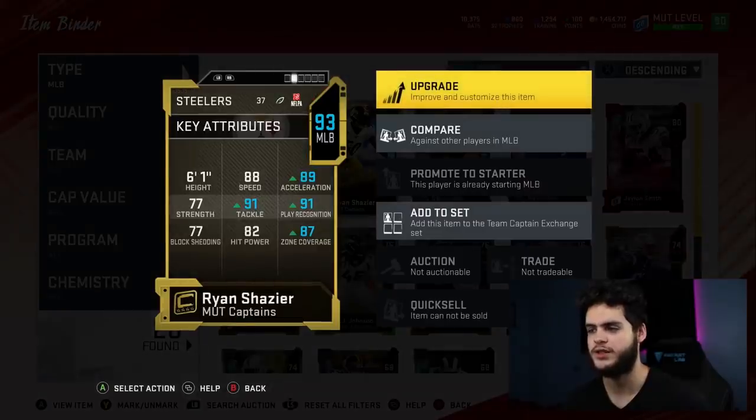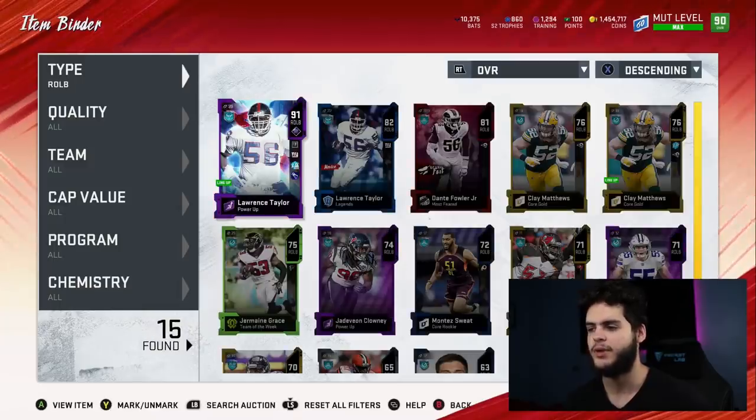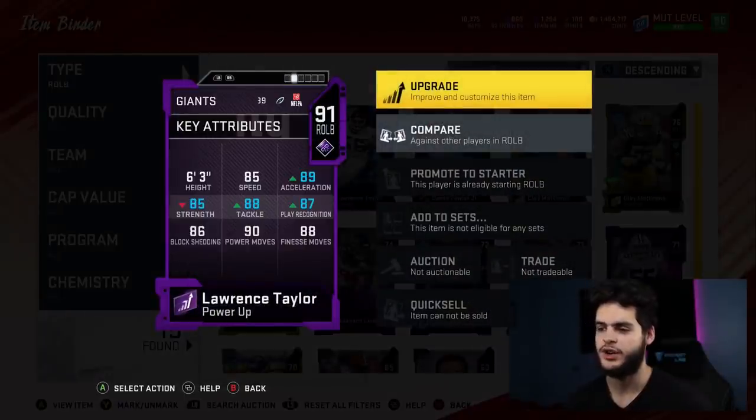At middle linebacker I got Ray Lewis, Shazier, and Devin Bush. I'm probably gonna end up sticking with Ray Lewis — I'm a big Ray Lewis fan in real life and he's a stud, so I'll probably power him up at some point. Shazier I'm gonna rock with all year — he's free and only gonna keep getting better. At right outside linebacker we got Lawrence Taylor. I'm gonna keep him there all year; his stats are crazy good and they're only gonna get better when he gets his next big card, which will probably end up being Thanksgiving.